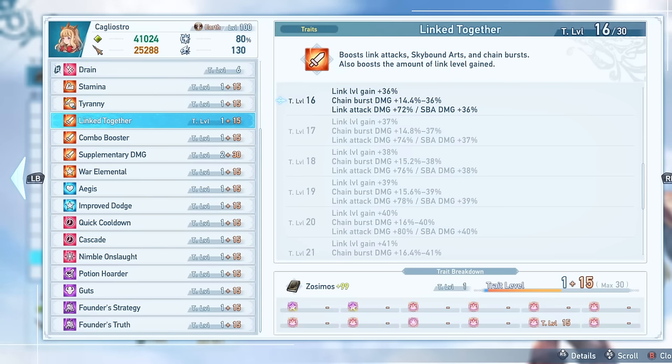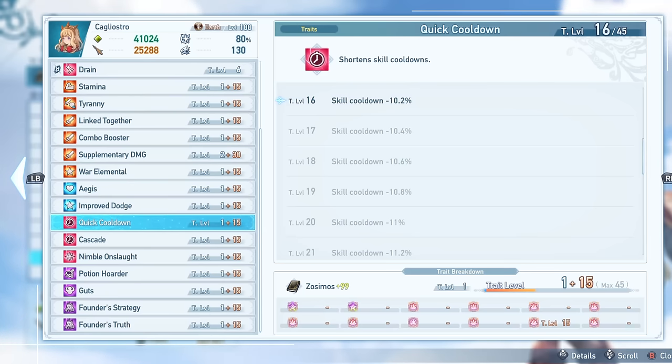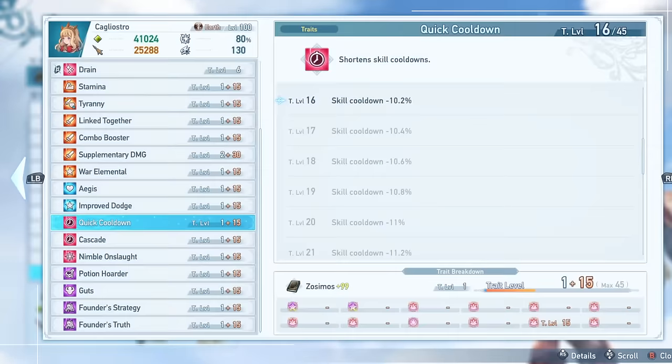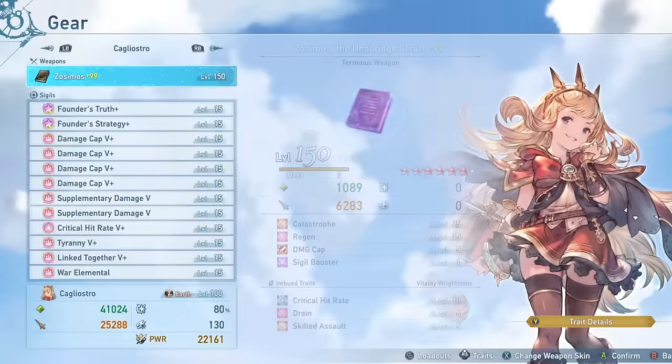Link Together is also a really nice trait to have. It gives you more damage on your link attacks, more link level gain — which is the main benefit — and even more damage on your Skybound Arts and chain damage. One of the best abilities in the game for general use. We also have Quick Cooldown as a sub trait on that, which gives even more skill cooldown so you can use your skills even more often. And finally, War Elemental can't have a sub trait, but it's just a great trait in general because it makes all your attacks count as a superior element, giving you a free 20% damage boost that bypasses the damage cap. You should pretty much be running this on everyone.